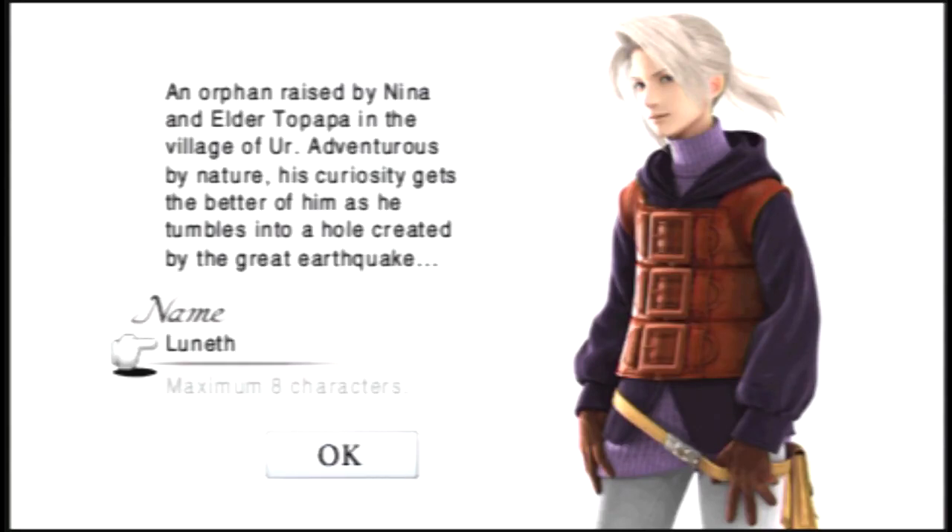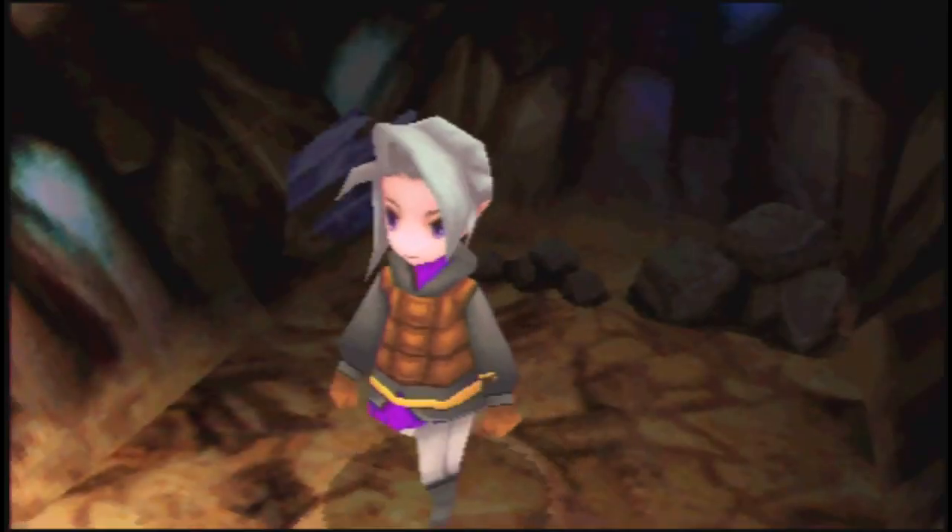You can name the character up to eight characters. I'm going to stick with the default names for this walkthrough, so this character's name is Luneth - or however you want to pronounce it - I'll be pronouncing it Luneth.